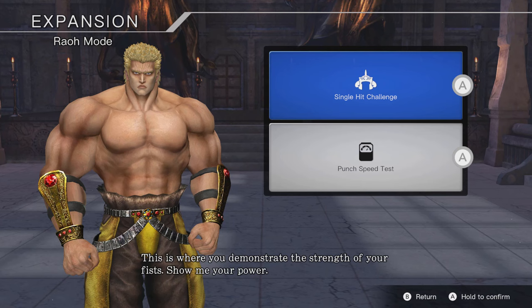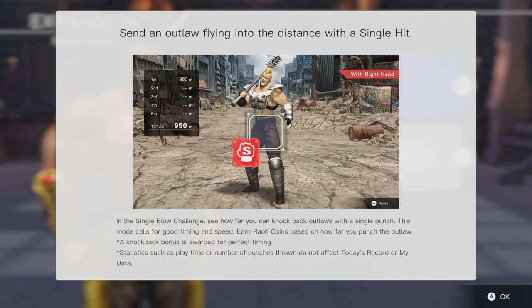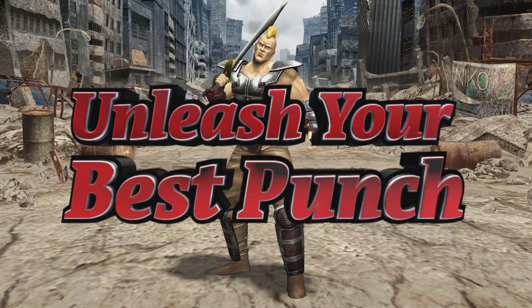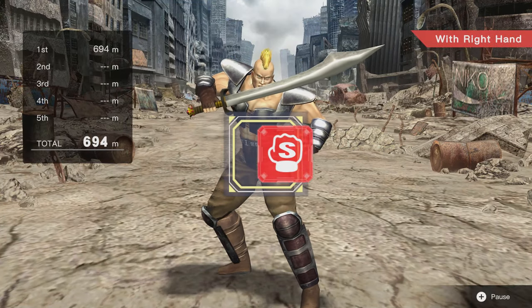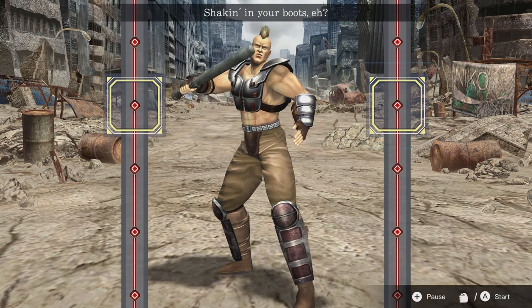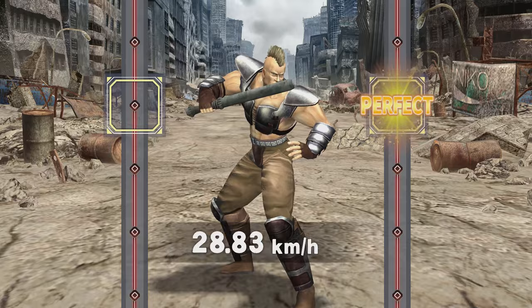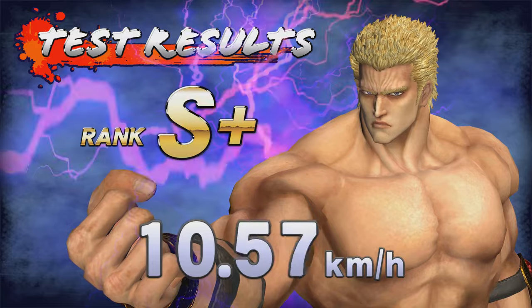Next, there's Rouse mode. This is a single hit challenge with two modes: one based on accuracy and one based on the speed of your punch. For the first mode, the target you have to hit moves around a lot so you have to time it really well and hit fast. For the second mode, you have a standard punch track and have to hit when it requires you to, but you gotta go fast. I managed an S plus rank here, which was really cool, but it's very, very short lived.